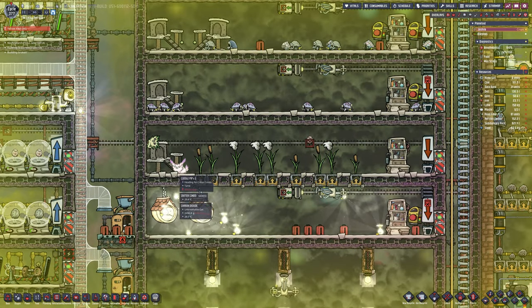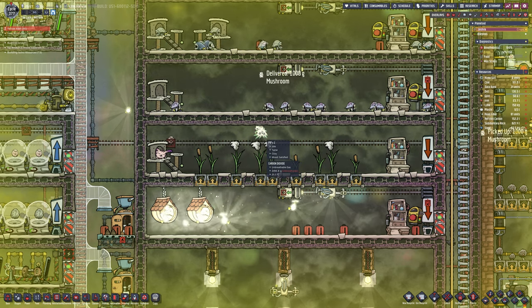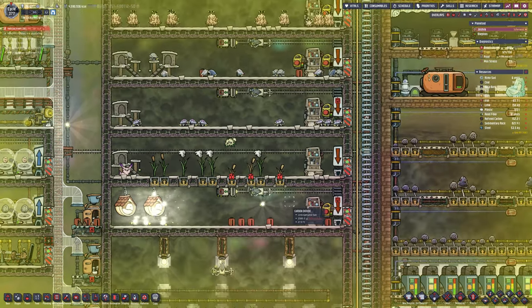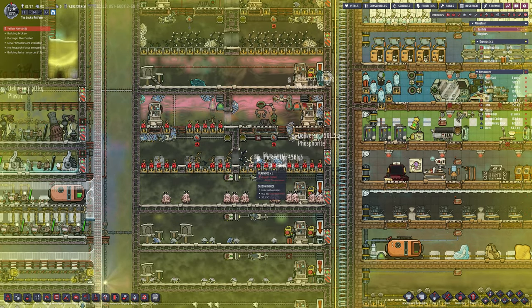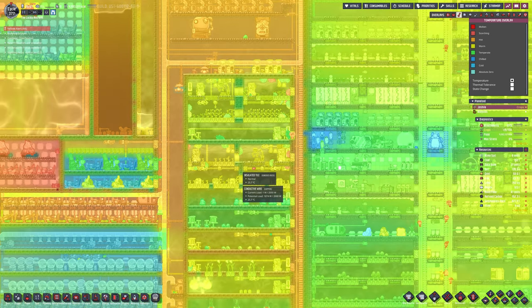Just off subject - the cuddle pip did hatch and there it is in the ranch, pretty in pink. You can see it's giving off a decor value. The green and yellowish one is the standard pip, the light pink and dark pink one is the cuddle pip. Please do comment and let me know if you're still watching at this stage, and let me know what morphs you want to see. If you're not sure what the options are, I have no problem running through the mod before the next episode - there are basically pictures and you can pick colours or whatever you like.